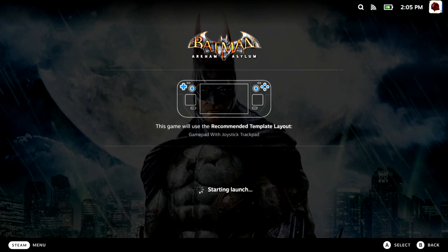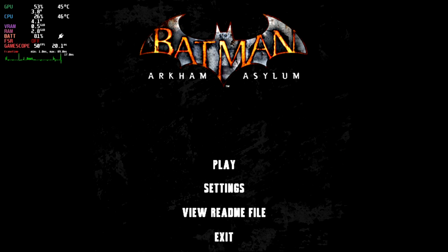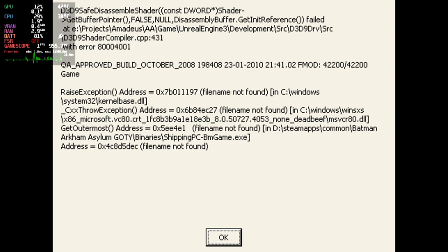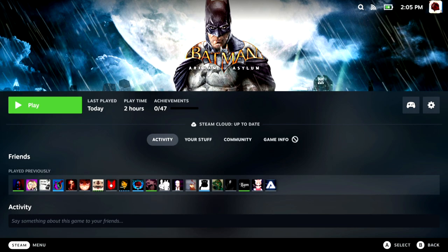I struggled a little with the launcher - that's a recurring thing with playable or unverified games too, they tend to have launchers that are better or worse. I tried a couple of times; first time could just be an initialization issue. Then we get a proper error - a DX9 error, once again looking for Windows-specific DLLs. This one needs something else to get it working, so it's a bit of a shame but not too surprising since it's listed as unsupported.